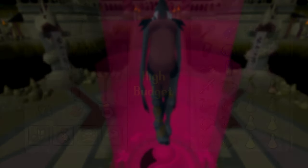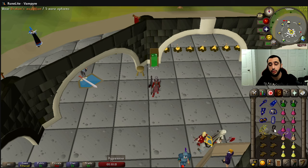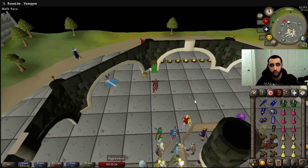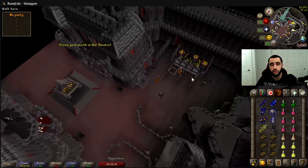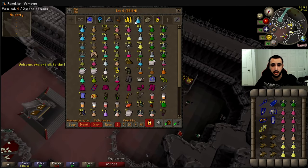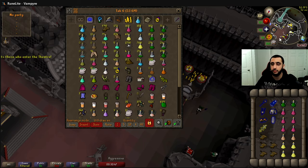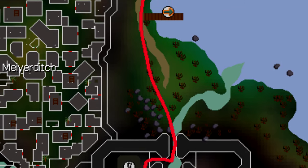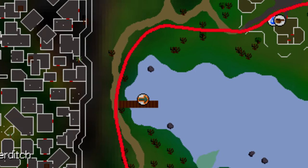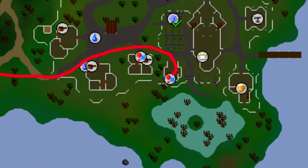Let's talk about the three most efficient ways to get to the Nightmare. The first and most efficient way involves using the Drakan's Medallion, received from the quest A Taste of Hope. You teleport to Ver Sinhaza, which is the Theatre of Blood. From there, run south to the bank, drop your medallion, grab one dose of Stamina Potion, pre-eat an Angler, pre-drink the Stamina, fill your inventory back with Anglers, and begin the run. I'll put a route map overlay over this run. You run north to the little town called Slepe, then east to the house closest to the church and go downstairs.